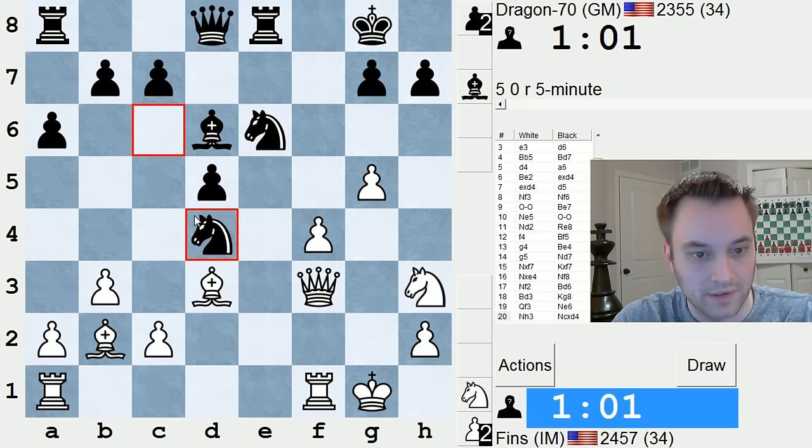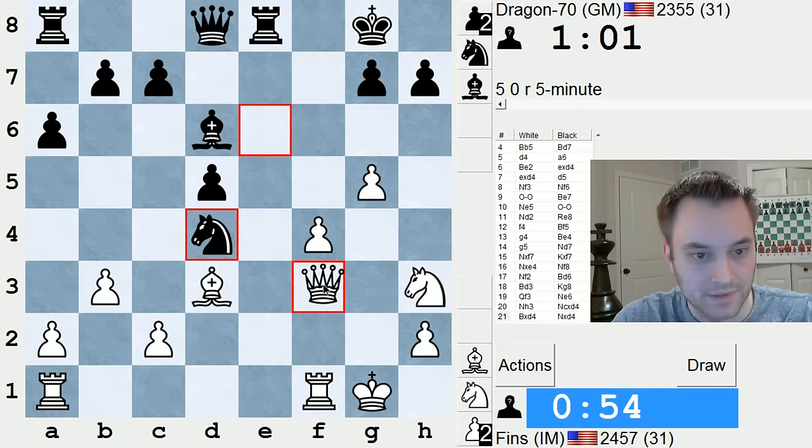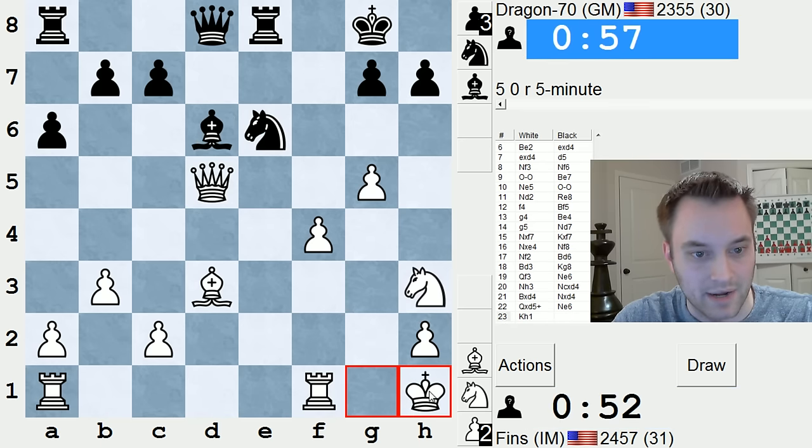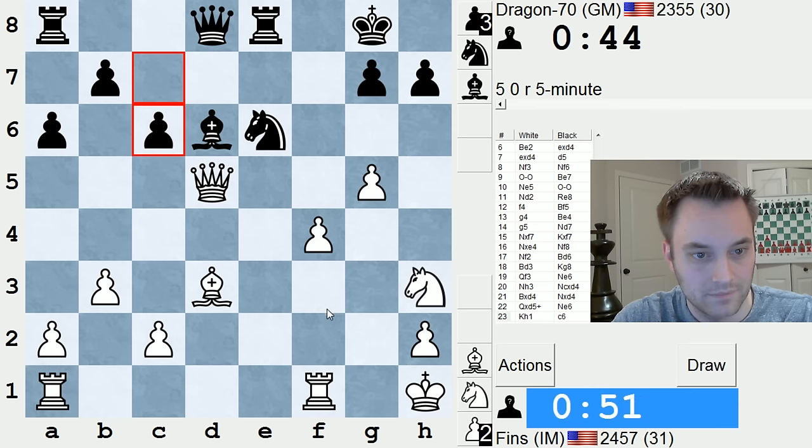Okay, so if take, take, check — my king is fairly open. But you know what? Let's do this. He's got to play the knight back. And then I have to be aware that bishop c5 check is a threat, so let's get our king out of the way, just so bishop c5 isn't taking us completely by surprise.